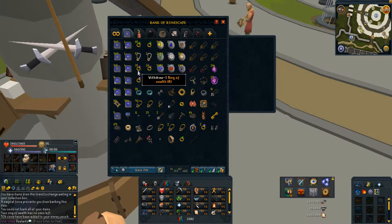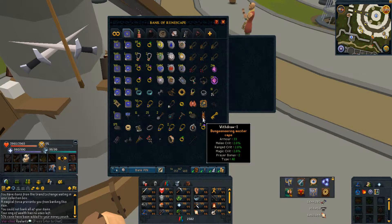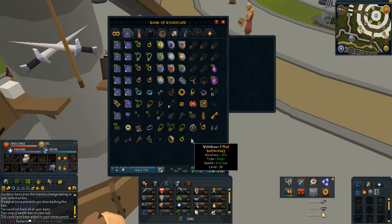Dueling rings, glories, rings of wealth, slayer rings, ferocious rings, and games necklaces. My runes — though I don't use most of them; the only ones I really use are Nature, Law, and Astral. I got 1 million mind runes for Mobilising Armies, for when I have to re-imbue rings because I keep selling and de-imbueing them. Teleport crystals and GG ring stuff.